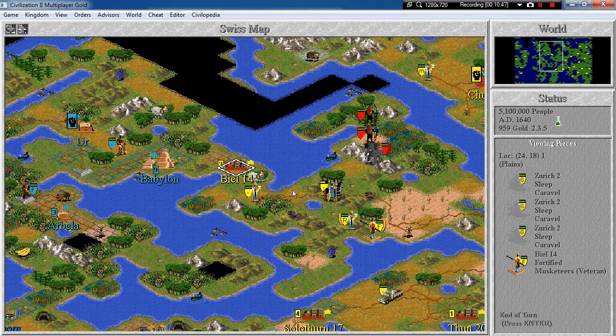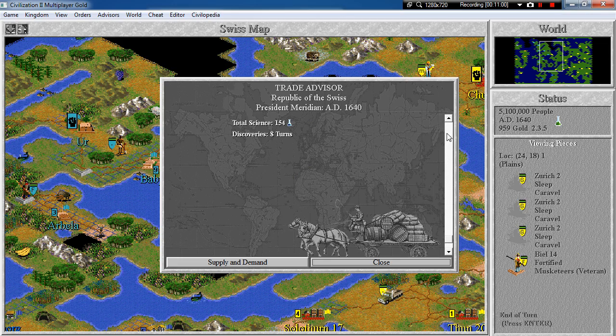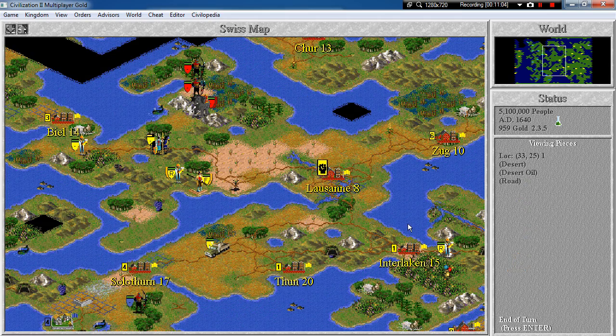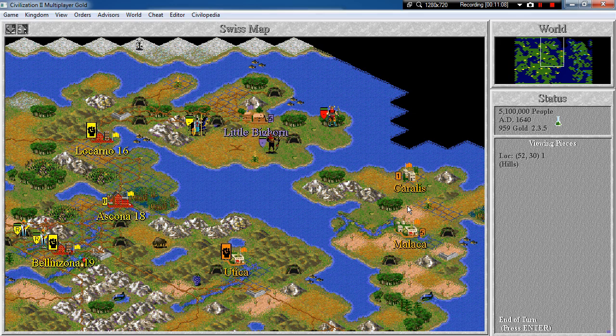How does it look now? Total cost of 20. Aqueduct, banks, university, factory and sewer system — so basically most of it in Zurich. That's fine. Let's end the turn and see how everything improves under democracy.